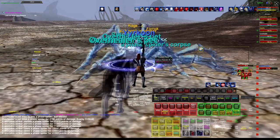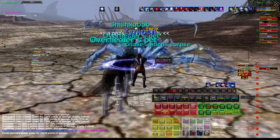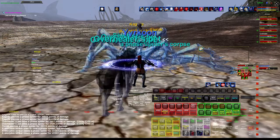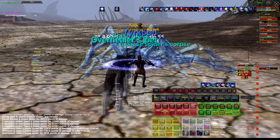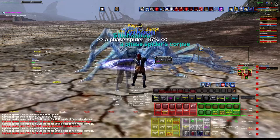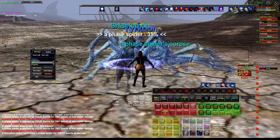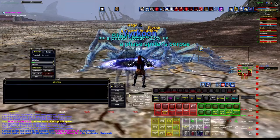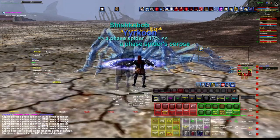In the third fight, I turn the bard into a melody bot. I bring up the aura and start him singing — not the chant, but just War March, Aria, and some tank songs. He's not using his epic, he's not attacking, there's no chant — he's just a pure melody bot. Once I start him going, I don't look at him again. I just focus on the SK and, to a lesser extent, the shaman.